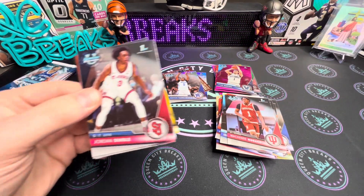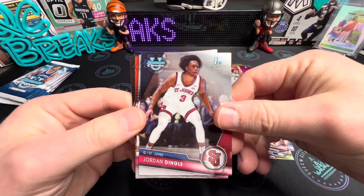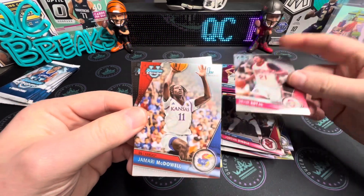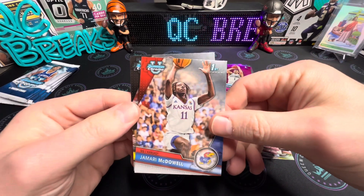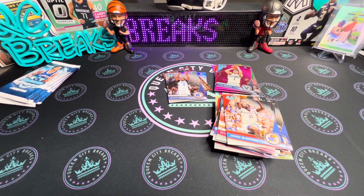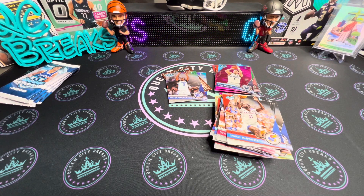Next pack — Jordan Dingle, Devin Royal, Jamari McDowell, followed by Caitlyn Clark. We'll sleeve up the Caitlyn Clark — it's not a first, but did you see where she gets taken out by a fan after the game?